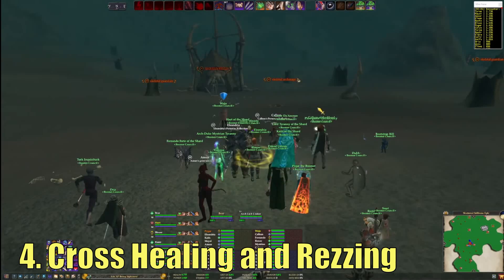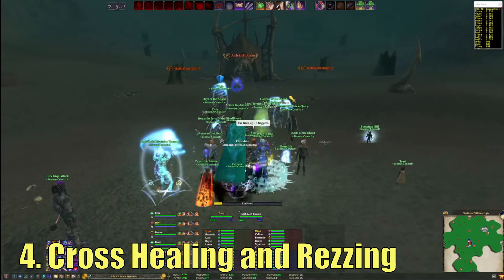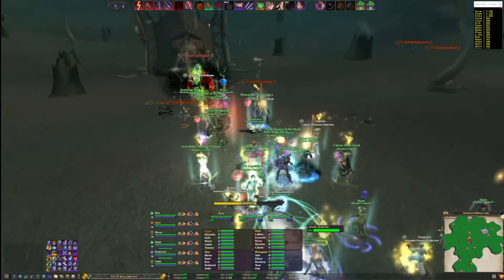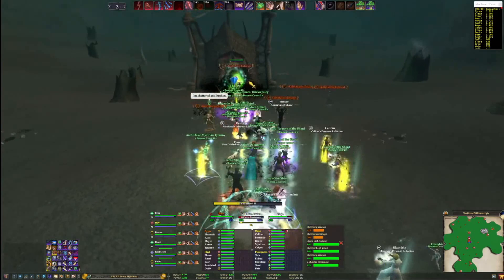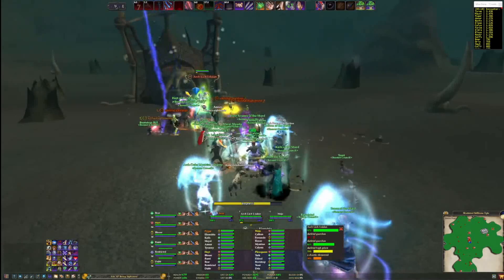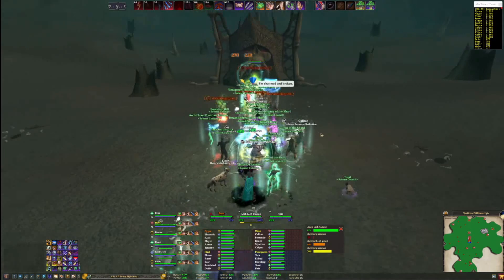Number 4: Cross-group healing and rezzing. This seems pretty obvious, but it actually requires a bit of work and concentration from healers in your raid. Most of the time healing within each group is self-sufficient, especially while killing trash. But on named mobs, sometimes your main tank will spike with damage, so it's important for healers outside the main tank group to use your direct heals to make sure those spikes don't kill the tank. Also, maybe a DPS grabs aggro — having the reaction time to swap over and heal that DPS will keep things stable instead of the DPS dying and the mob rampaging through the raid.